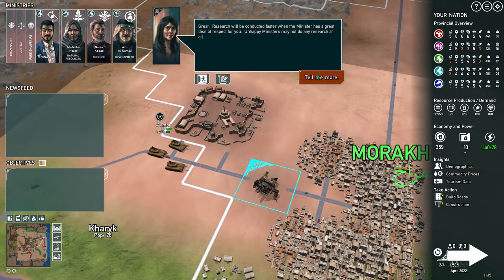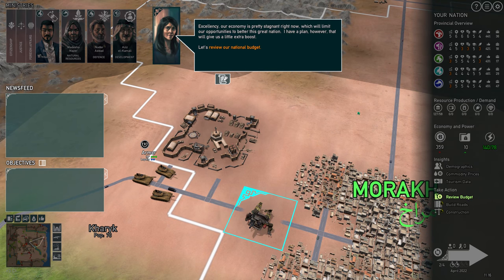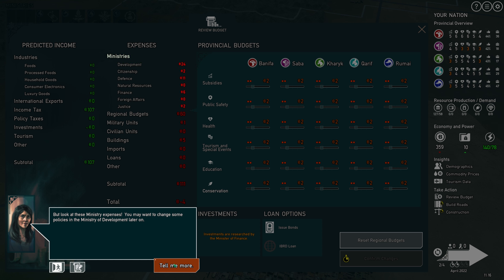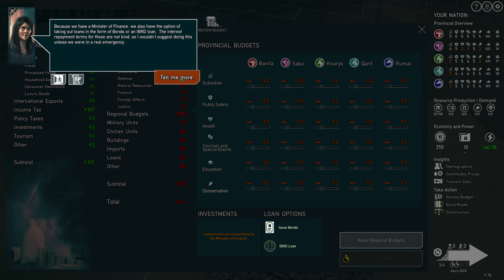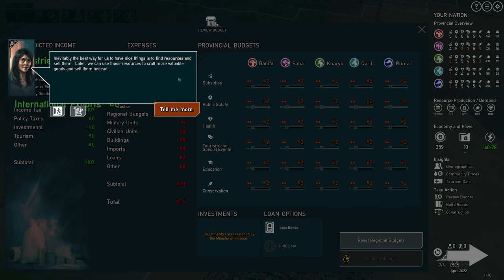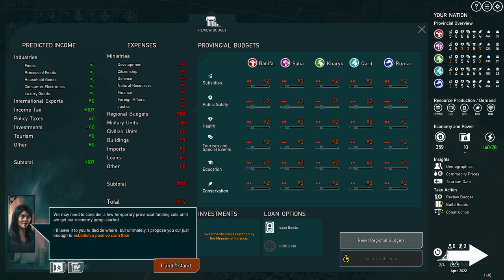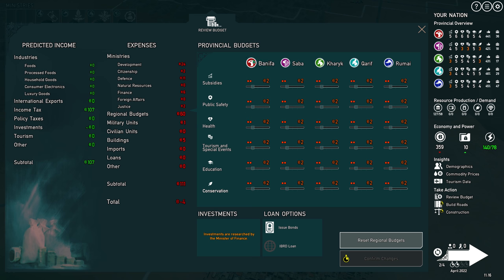Research will be conducted faster when the minister has a great deal of respect for you. Our economy is pretty stagnant right now. A lot of things outside of our control can affect Visenji's monthly revenue. Lowering provincial expenses helps a little, but look at these ministry expenses. You may want to change some policies in the Ministry of Development. Ongoing unit maintenance costs are something to keep a close eye on as well. Because we have a Minister of Finance, we also have the option of taking out loans. The best way for us to have nice things is to find resources and sell them. We may need to consider a few temporary provincial funding cuts until we get our economy jump-started.